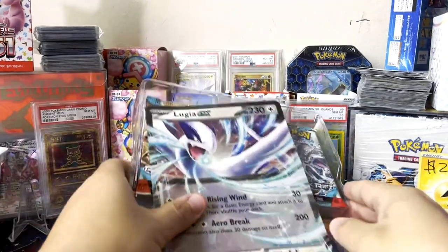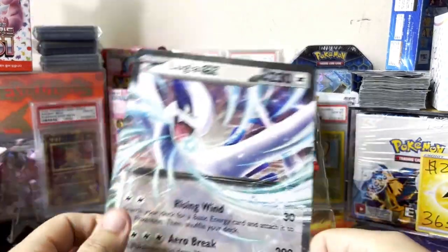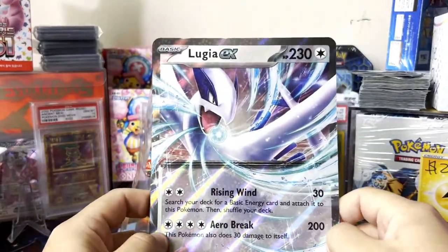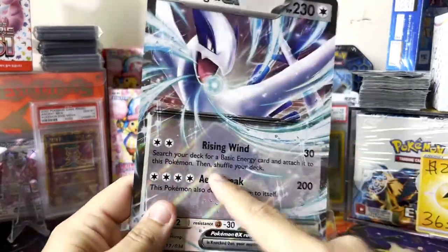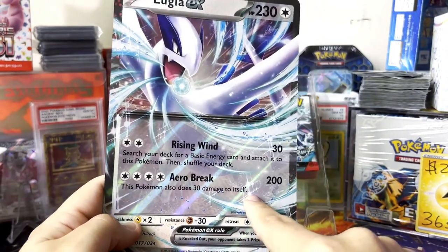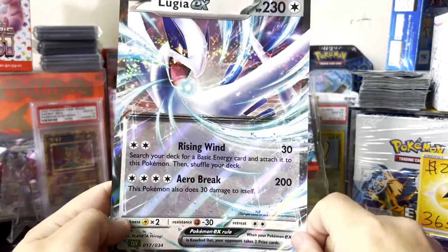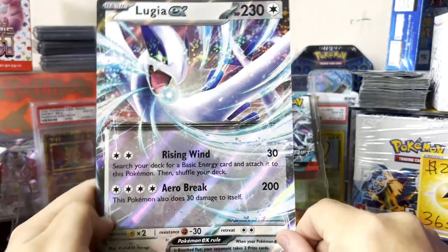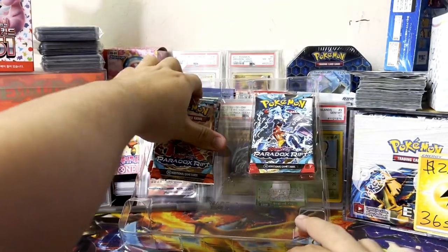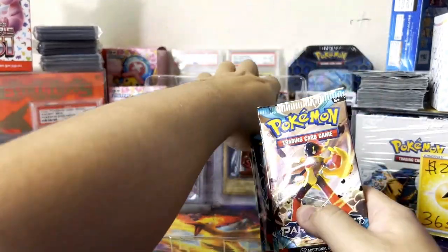Let's go right into the box. We got the Lugia promo — the jumbo promo — with the Rising Wind attack: search for a basic Energy card and attach to your Pokémon, this Pokémon also does 30 damage to itself. Arrow Break. Doesn't look too bad — I think you can power this up pretty quickly. Now let's see the packs that are in this box.